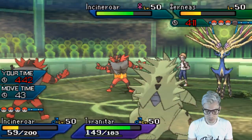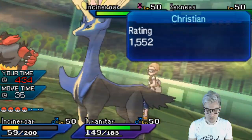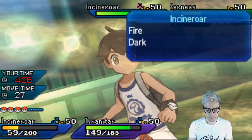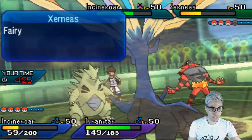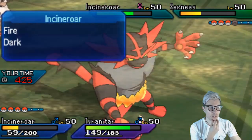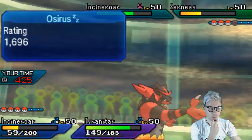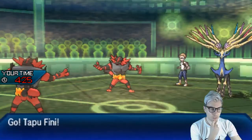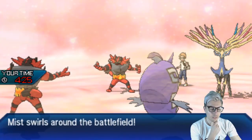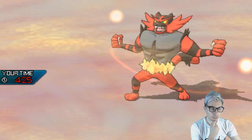If Tyranitar gets Faked Out here, we can lock into Rock Slide next turn. I'm going to see probably a U-turn — critical hit Flare Blitz, maybe predicting a switch. We get a Flare Blitz into Xerneas too, which is super nice. We're not in a great position with Tyranitar right now, but it's our key as long as Kartana is around. I'm going to go for another Flare Blitz into Xerneas. I could bring in Tapu Fini, but if we see the Geomancy here that's not so hot.